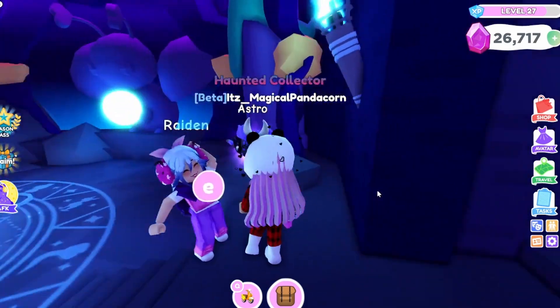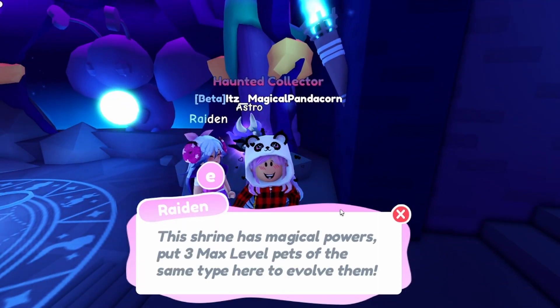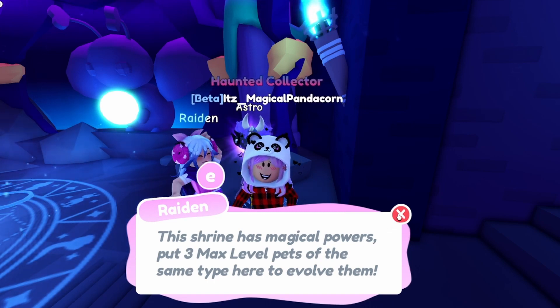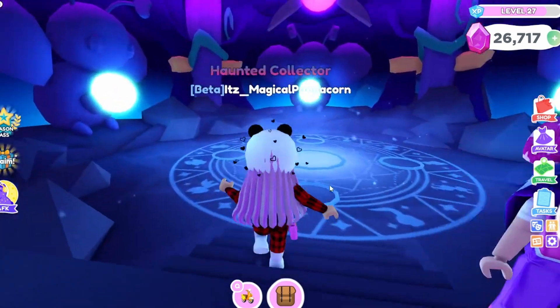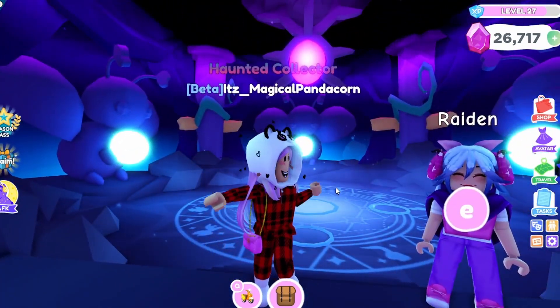Here is the official radiant shrine where you can make your radiant pets. We have Raiden and Astro here. She says: this shrine has magical powers — put three max level pets of the same type here to evolve them. So basically put three max level pets and you'll be able to make a radiant and evolve them.